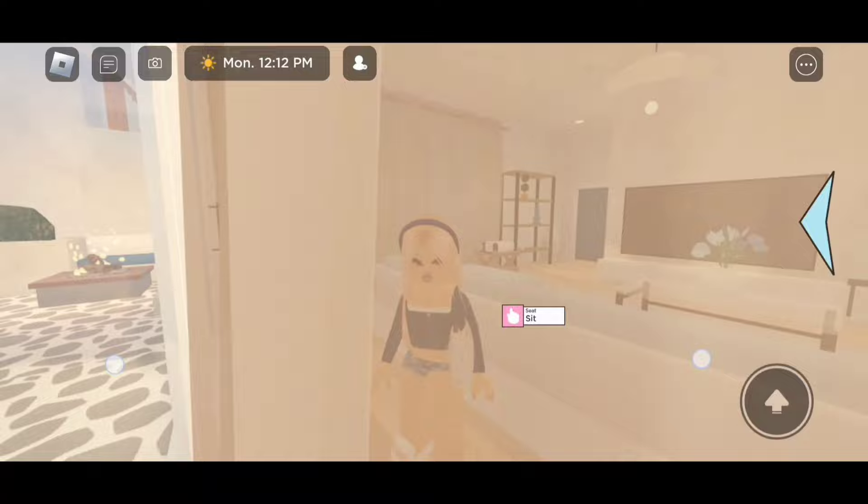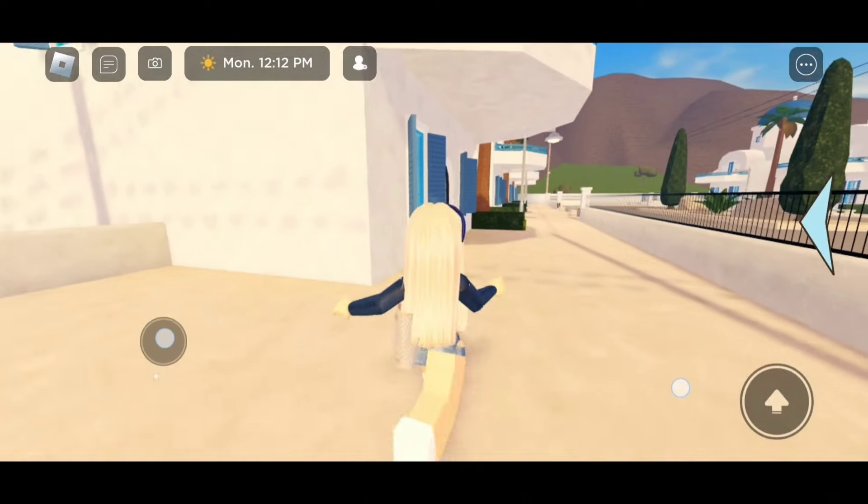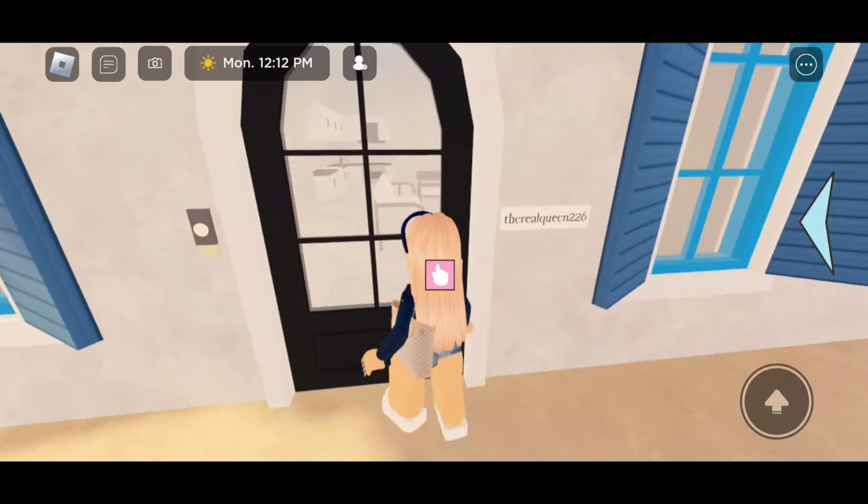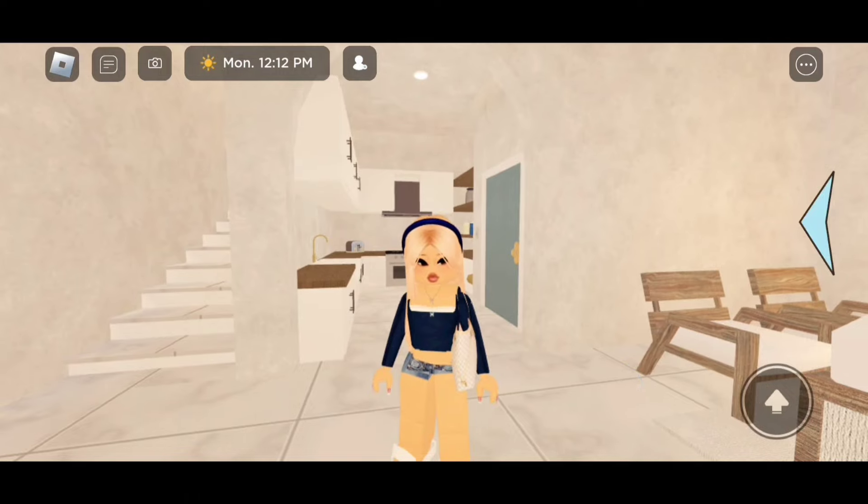So we're gonna go right here. This is the one that's closest to me. It looks like nobody has claimed it. We're gonna claim it by clicking on this little pink square. And it says, are you sure you want to rent this hotel? Say yes.